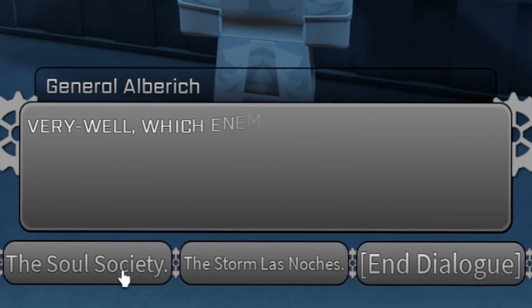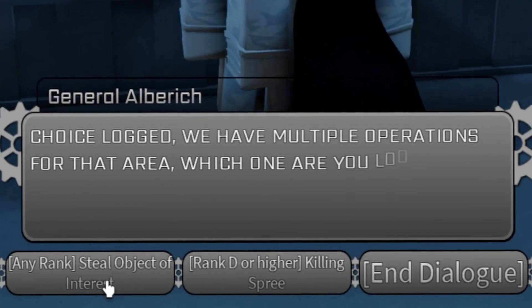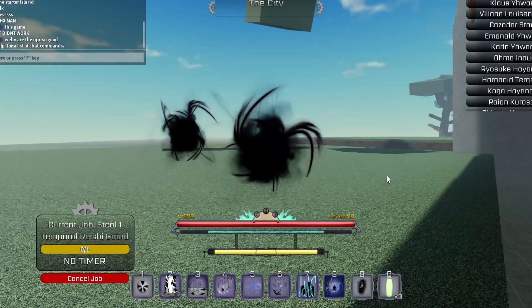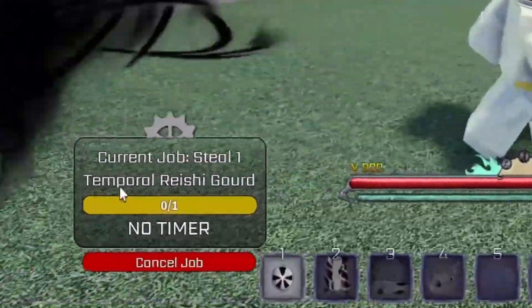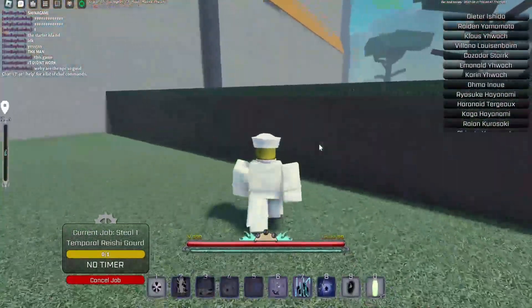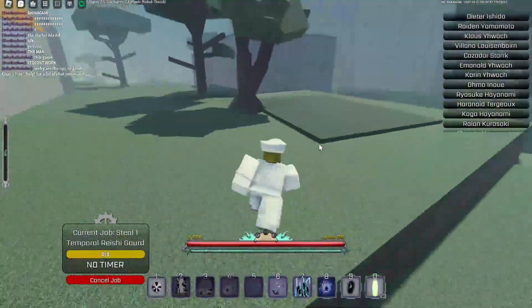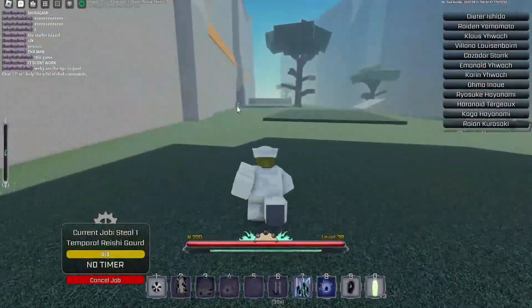I'm kind of low on this account so I'm just going to do the stealing objective so I can show you guys how it works. So you spawn in and the current job is to steal one temporal reishi gourd — whatever that is. That's the marker over there, let me climb up here. There's a crack in the wall so you want to head this way.